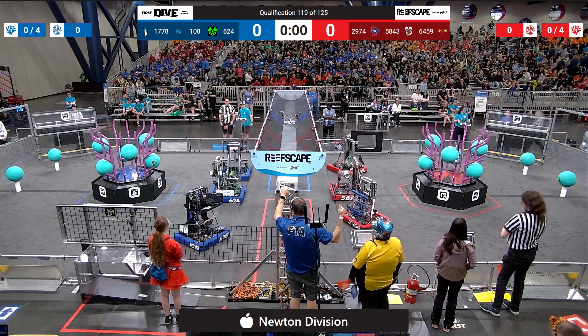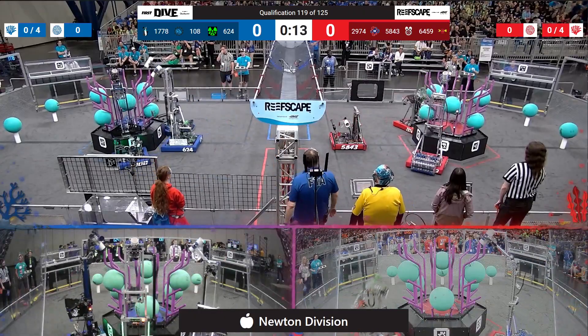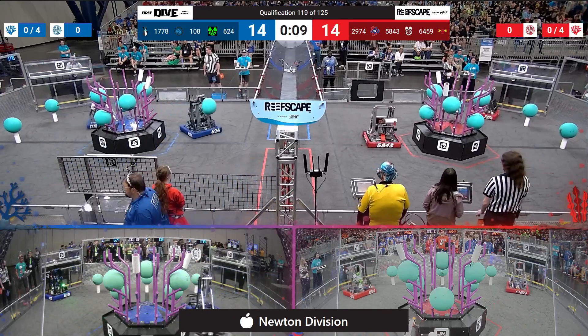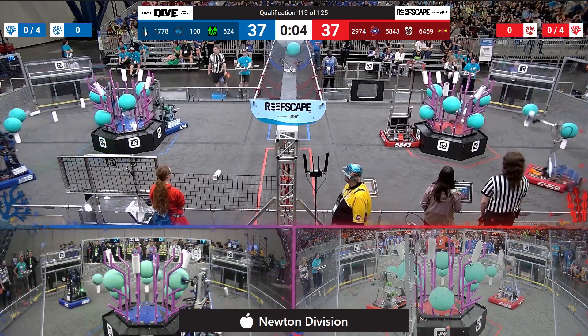Behind your lines in 3, 2, 1, go! Everybody moves except for 5843, who takes to life now. That will guarantee a ranking point for both the Red and the Blue Alliance.